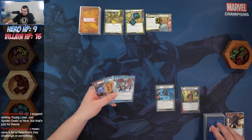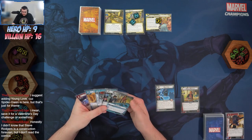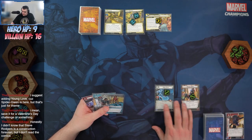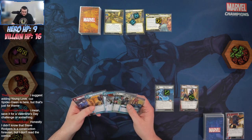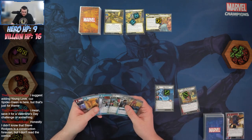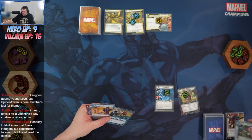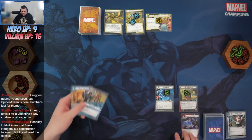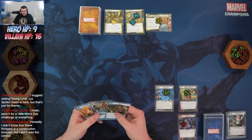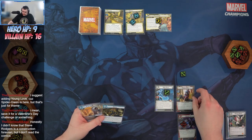We draw three cards — Rapid Response, Ghost Spider, and Innovation. Before flipping up to hero form, I want to put Ganky into play, so we'll toss Ghost Spider and Rapid Response to play Ganky. Exhaust Ganky to draw a card, which is Moxie. Now we'll flip up to hero form.